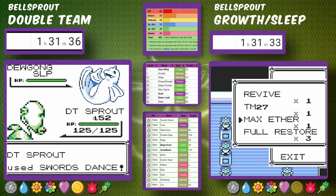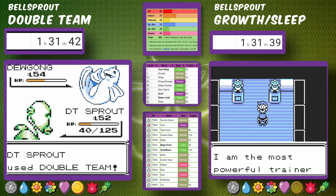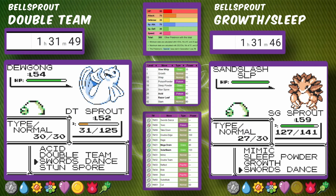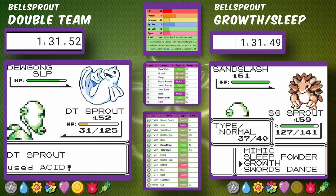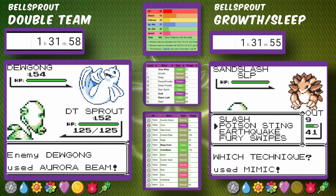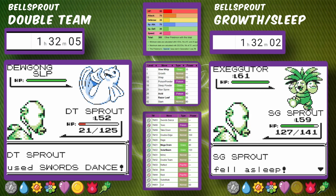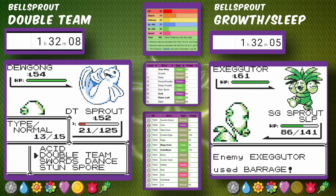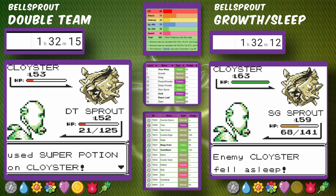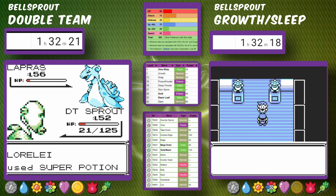At the same time, Double Team Bellsprout takes a lucky hit from Machamp and gets knocked out, back to Lorelei. At an hour and 31 minutes, Sleepy Bellsprout has made it to the Champion. It puts Sandslash to Sleep, sets up, and mimics Earthquake — strong against most of the Rival's team. The only Pokemon taking multiple hits are Exeggutor and Cloyster. Sleepy Bellsprout finishes at 1 hour and 32 minutes, the fastest time across all test runs, even faster than the run where we saved between Elite Four members.